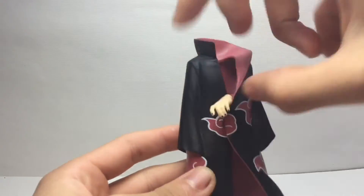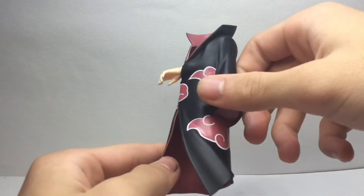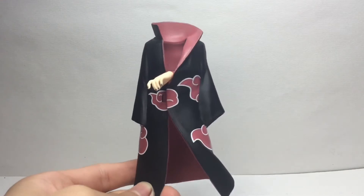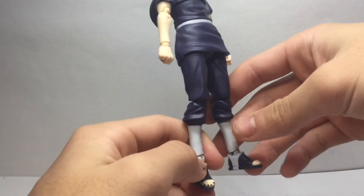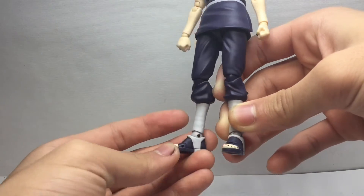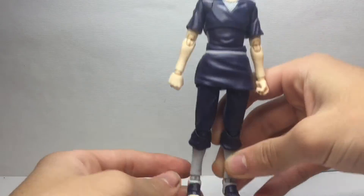A common complaint about the figure is that the robe is stuck in one pose, but in Tamashii's defense, what else could they do since they don't do cloth capes? A nitpick is that his feet are a little bit too high — not a big deal, but I feel like he's wearing high heels compared to the rest of the figures.